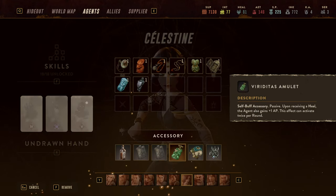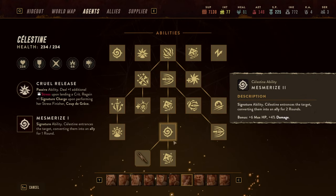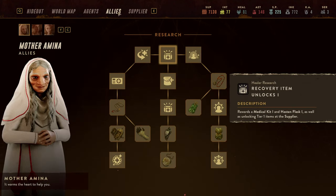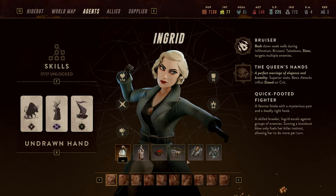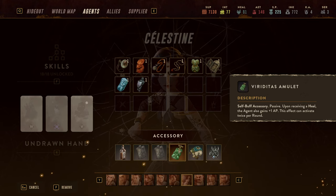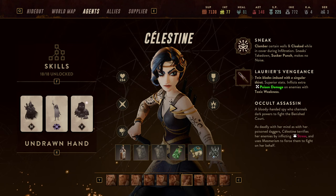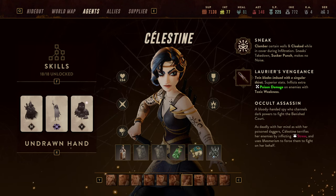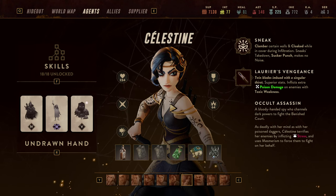With the Viridias Amulet, upon receiving a heal the agent gains one AP. Celestine has the option to Mesmerize, and with skills from Mother Amina, any signature ability heals 30 hit points — which triggers Celestine's amulet. All of a sudden she regains one AP that she spends on Mesmerize, up to twice a round, making it very potent.